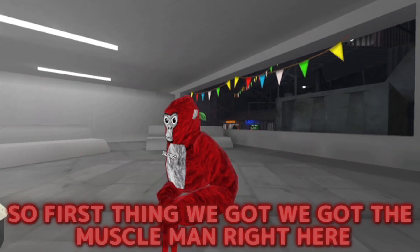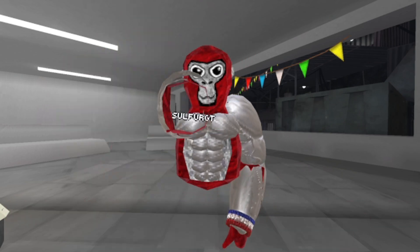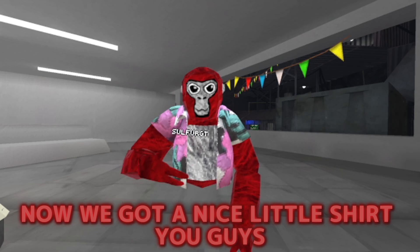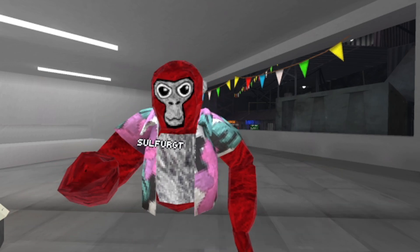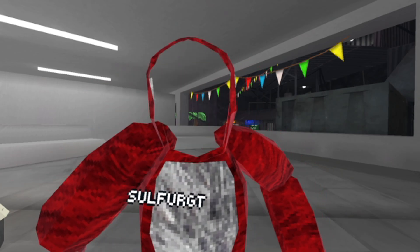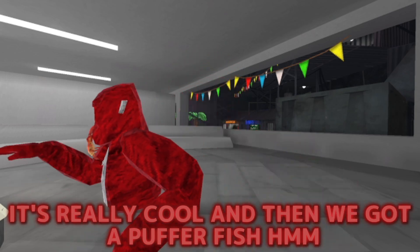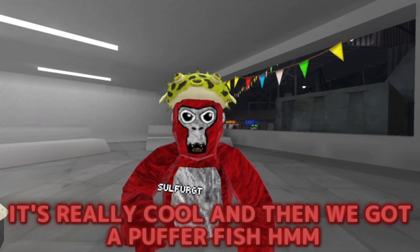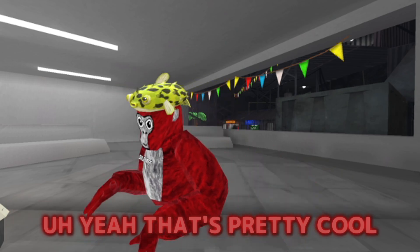Okay, so first thing we got — we got the Muscle Man right here. Now we got a nice little shirt. You guys, this is pretty nice. Next, we got a little crab that bites your mouth, and it's animated — it's really cool. And then we got a pufferfish that blows up whenever you make noise. Yeah, that's pretty cool.